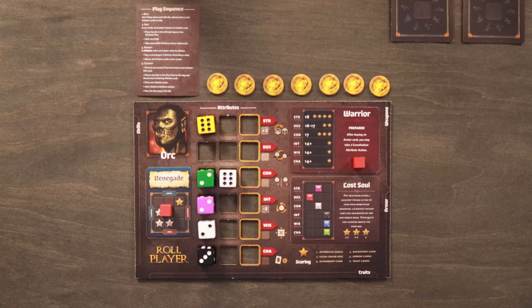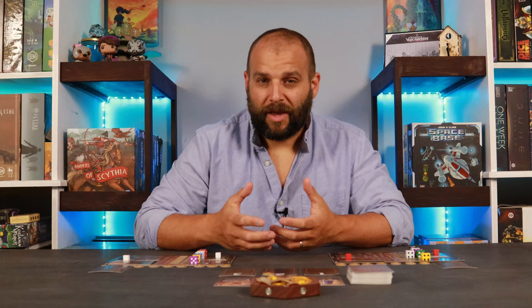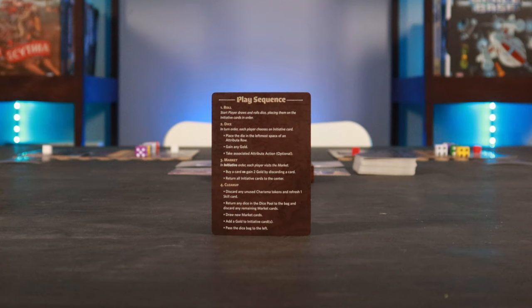The start player can now begin the game. In Roll Player, players roll and draft dice to their character sheets one at a time, slowly working to meet various goals determined by their background card, alignment card, and class card in order to gain reputation stars. At the end of the game, the player with the most reputation stars is declared the winner. Roll Player is played over a series of rounds, each divided into four phases: the roll phase, dice phase, market phase, and cleanup phase.